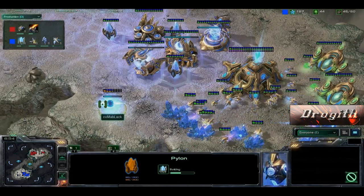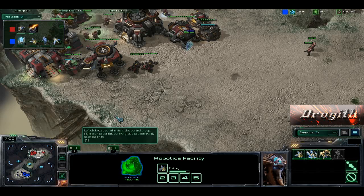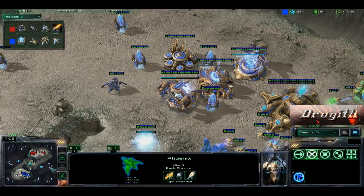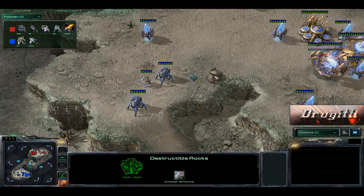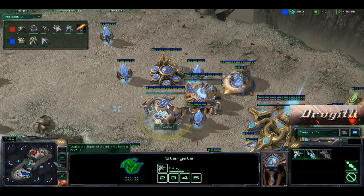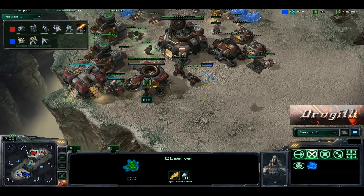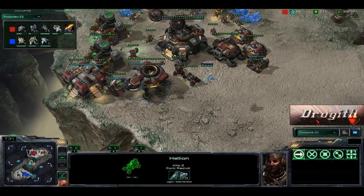It looks like Coma Black should actually be expanding soon. We do have the Observers coming over. One Observer over there. Here's a Phoenix just coming into the middle getting some good sight. This was right after Destructible Rocks. Two Sentries and a Zealot — not really much going on, but we are pretty heavy with the Phoenixes for the anti-air right now. And this Observer is actually seeing that. It looks like a Hellion Drop is going to be going on.